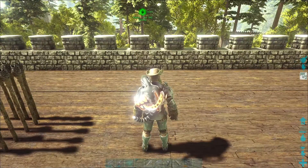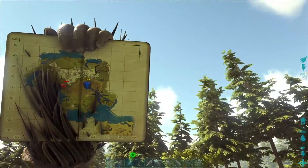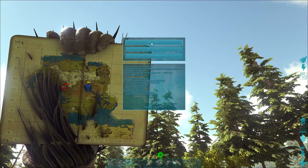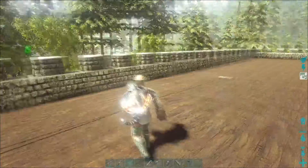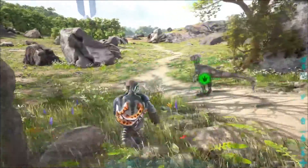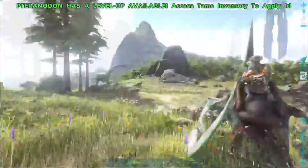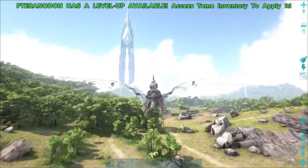We need to go pick up our team and I want to check out a cave we found just right about here. We drop down in that little gully — there's a cave there. So I want to go check that out. Perfect, he's still alive, let's grab you. That's a pretty cool color, I like it. Alright, now let's head to the cave.